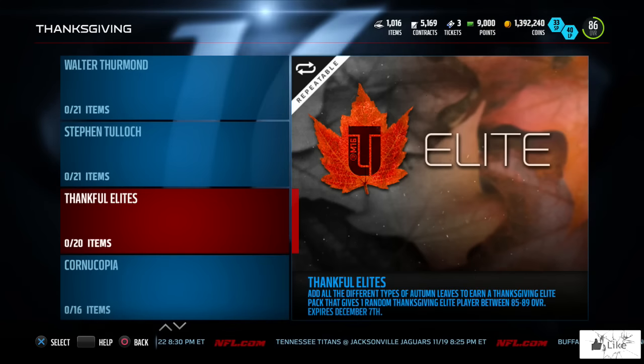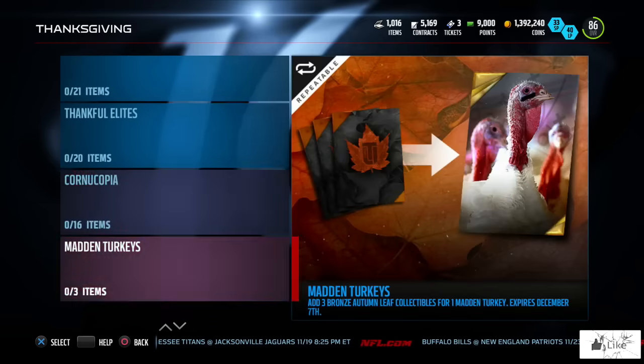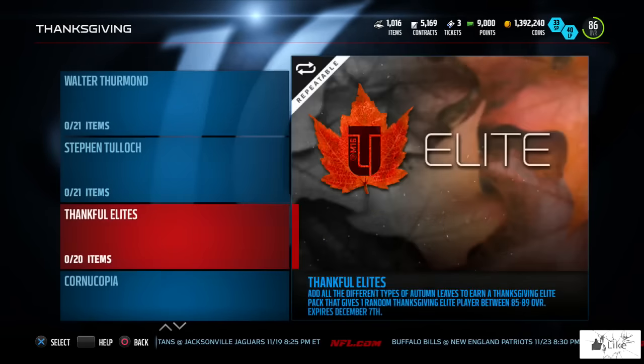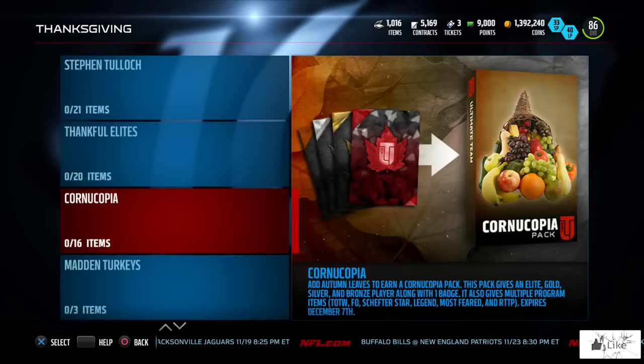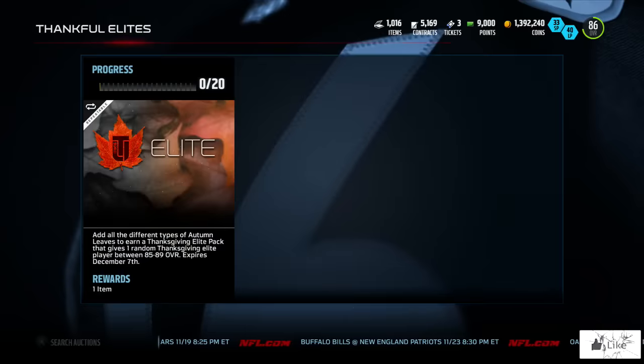Next we're going to talk about the Thankful Elite set — add all of the different types of autumn leaves to earn a Thanksgiving elite pack that gives one random elite Thanksgiving player between 85 to 89 overall. You guys can see all of these sets are going to expire December 7th, so do with that information what you will throughout the Thanksgiving promo.